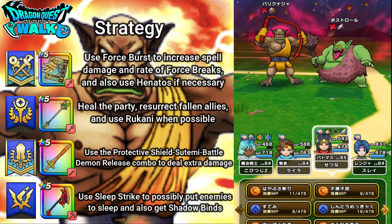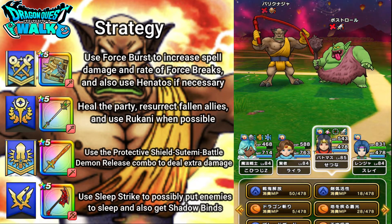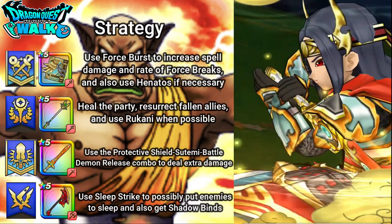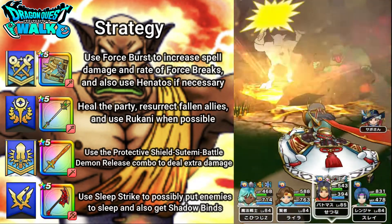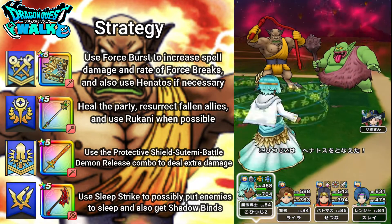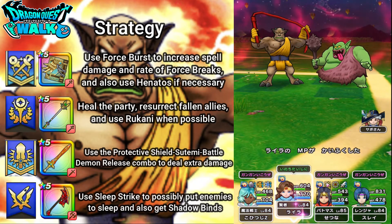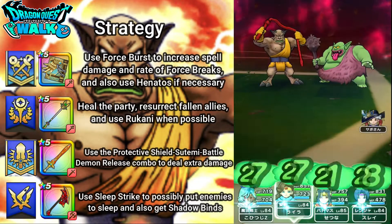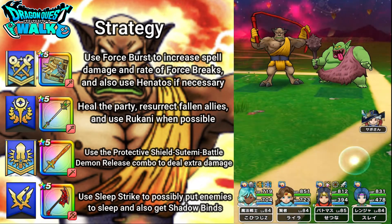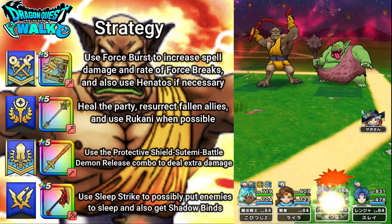I will use Battle Demon Release and hopefully attack Body Connager. Yes — 12,000 damage, so that's actually really good. Going to use Henitos, which missed, but that's okay. I'm going to heal up with my Sage — nice Echo there, topping everyone off. Body Connager uses a regular attack and another regular attack. No problem.